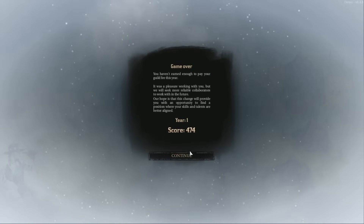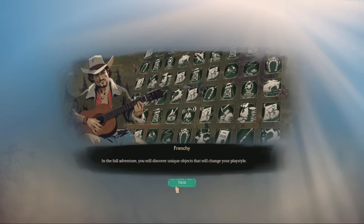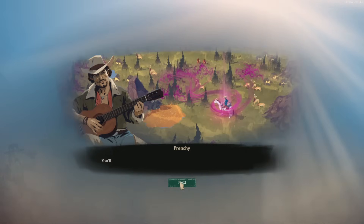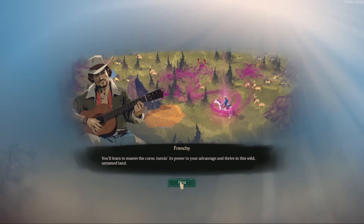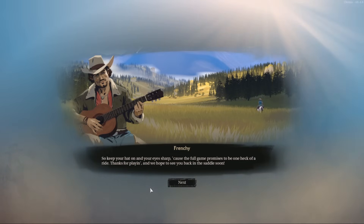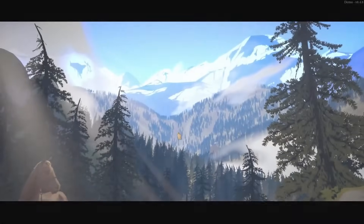Let's do this again — we were pretty close. In the full adventure, you'll discover unique objects that will change your play style. You'll get to unlock new characters with special capacities, each bringing their own unique skills. You'll learn how to master the curse and thrive in this untamed land. This reminds me a little bit of The Long Dark with the winter thing. So keep your hat on and your eyes sharp because the full game promises to be one heck of a ride. I want one more run — we'll skip the intro and jump right into going through everything as quickly as possible.